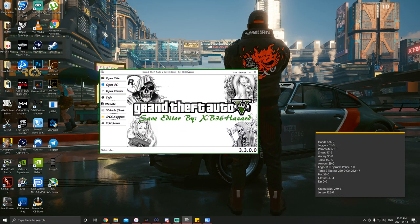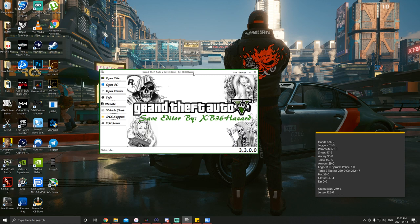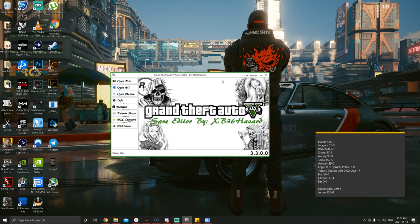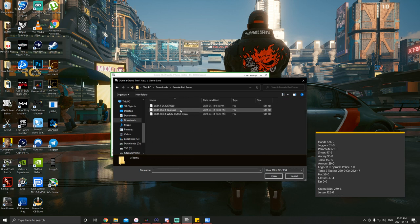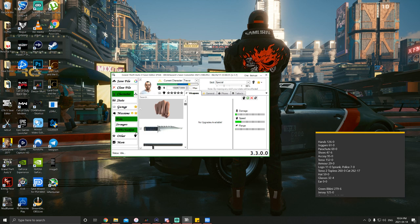Today we're going to be showing you something super cool — a mini ped outfit, also known as a save wizard or save editor outfits online glitch. This is going to let us edit our outfits in the ped editor in save editor and bring them online. It works kind of like a double transfer glitch, so you'll need to know your male-to-female components. There is a possibility you could lose outfits, so be aware of that.